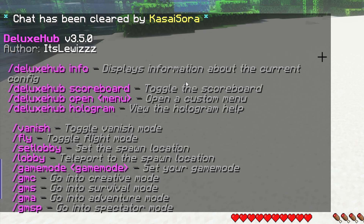Up here you will be able to toggle the scoreboard, but you can't actually change the scoreboard from in-game — you actually need to do that in the config file, which I'll go over in a minute.